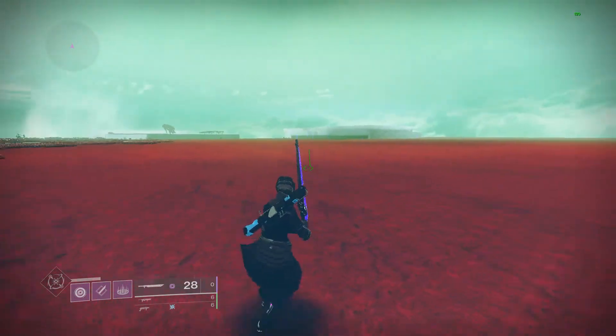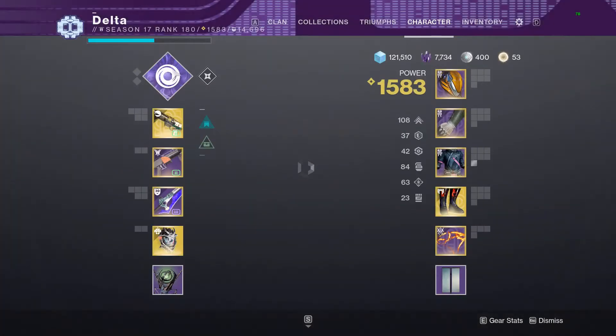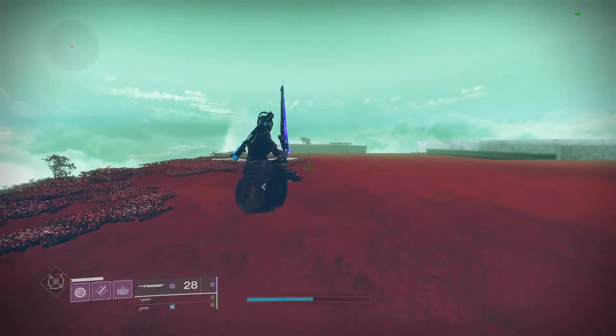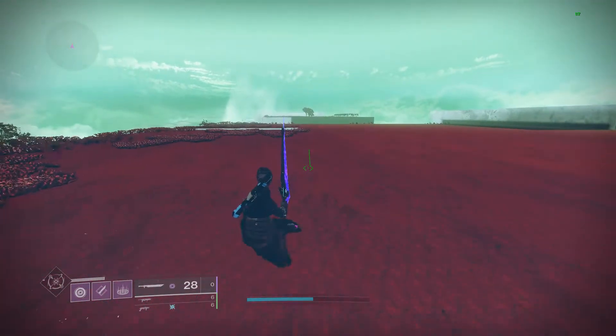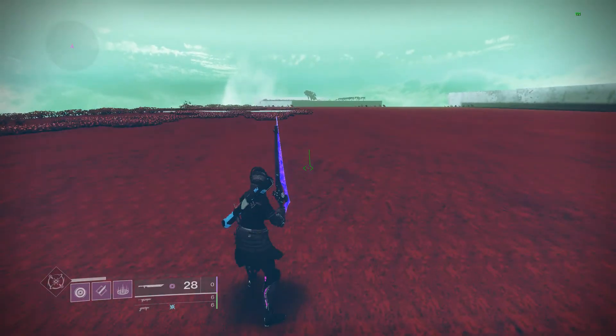Blink works similar to Burst Glide where when you jump at a certain time it's gonna activate a different kind of movement. So if I Burst Glide immediately I'd go up. If I waited to do my Burst Glide I'd just go forward, and if I wait even longer I'll just go down, just like that.